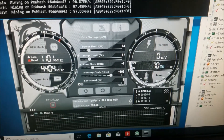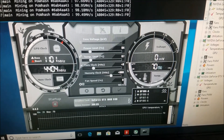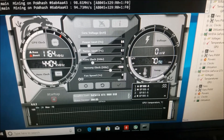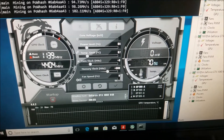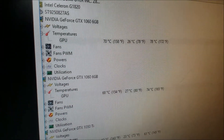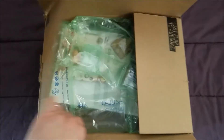Temperature is obviously going to play a big part in the life of these cards. I also have all of my 1060s down to a power limit of 64%, and my 1050 Tis are all at 70%. So between a lower power limit and decent temperatures, I think these cards will probably not be as affected as most people would think by mining 24/7.